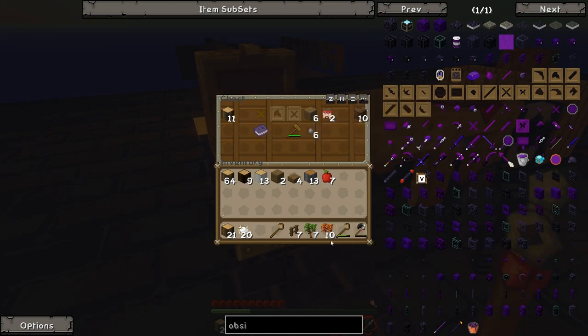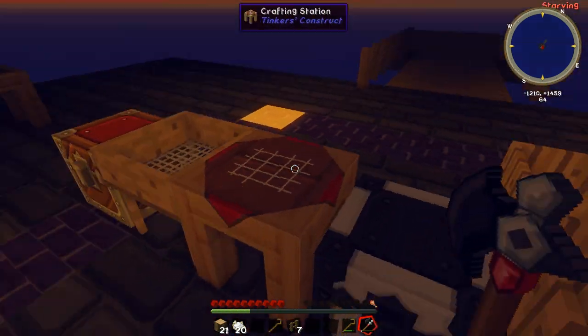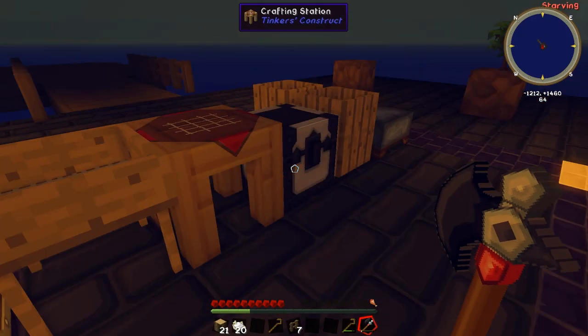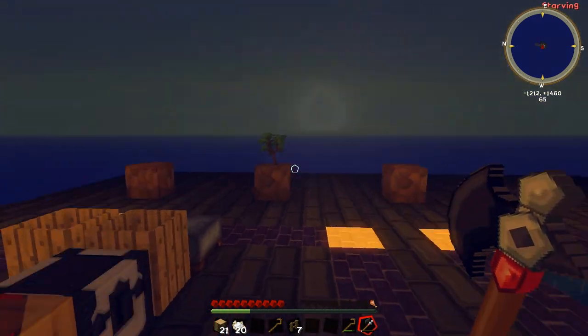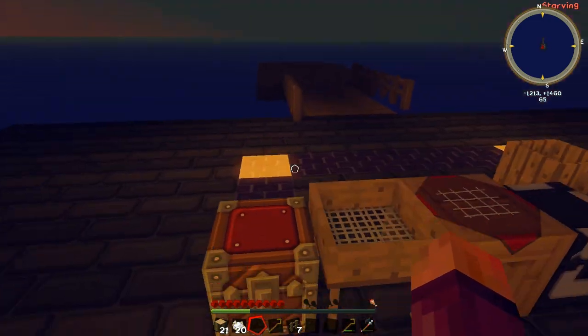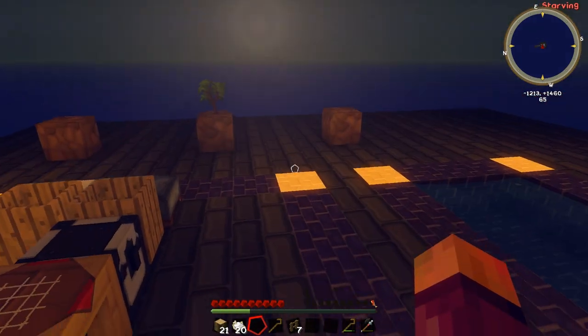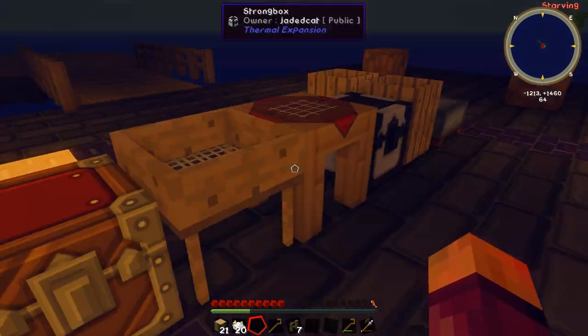We don't have too many saplings because I've been putting most of them into this compost oak barrel thing over here. And we are about to die - apparently if I jump a lot my hunger will go down faster and I might die quicker, just so we don't have to sit and spend like 10 minutes watching myself get nausea and slowness 1, then 2, then 3, then 4, then 5 and then slowly die.